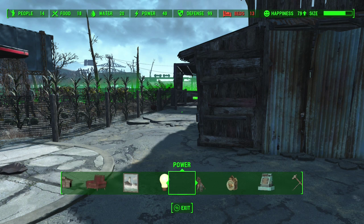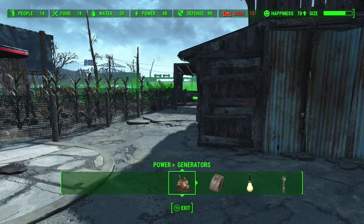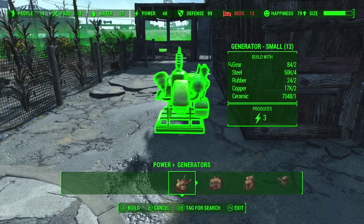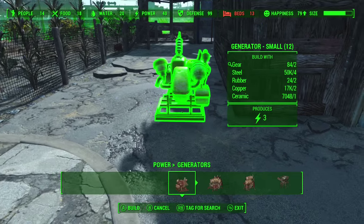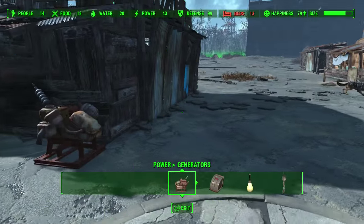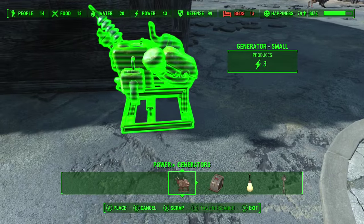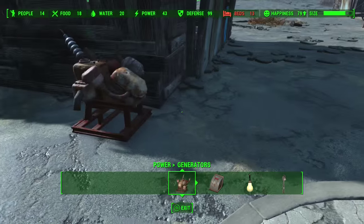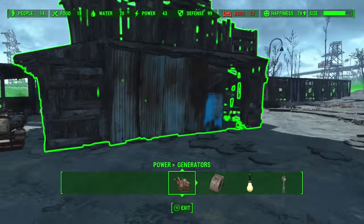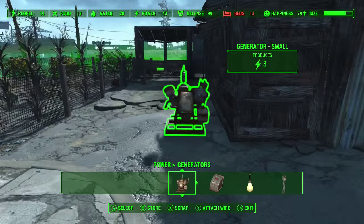Thank god that's over. Next part is actually going to be power, just for lights and stuff — no enormous generators or anything. I'm not going to be too picky about where I put the conduits and the pylons. As I said, this is more about the inside and the format. You can make all the generators and stuff look nice in your build, but I'm not going to dick around with it too much in this video.